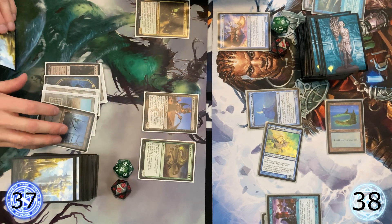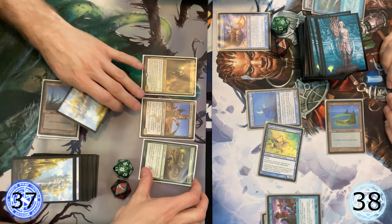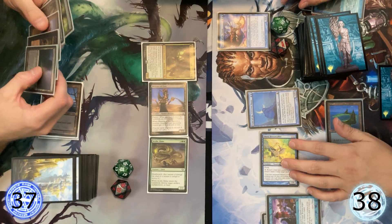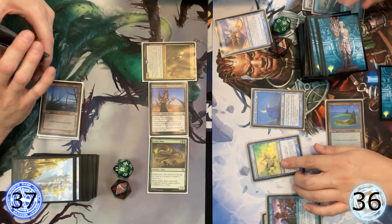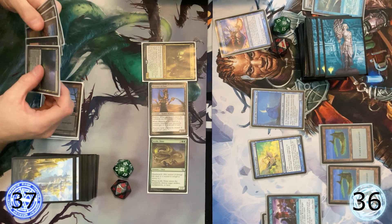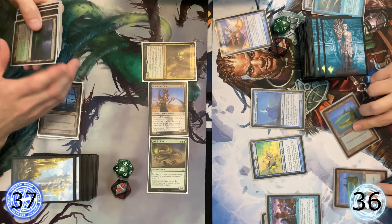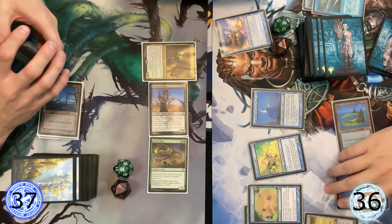Underground Sea. I'm going to play. 8, 6. Swing — two, three, and a two/two with deathtouch. Okay. You're drawing extra cards, right? Yeah. Training Grounds — activated abilities, right? Yeah.